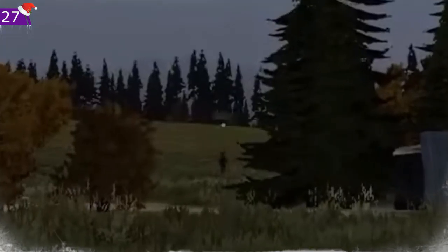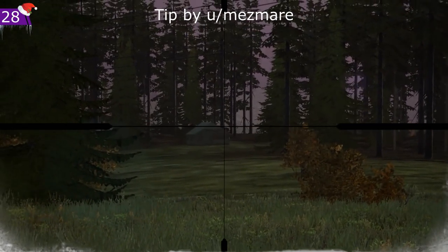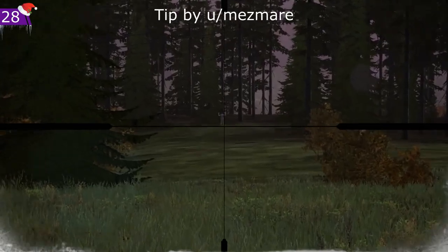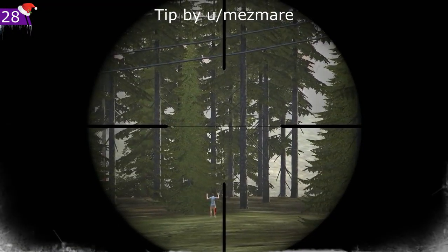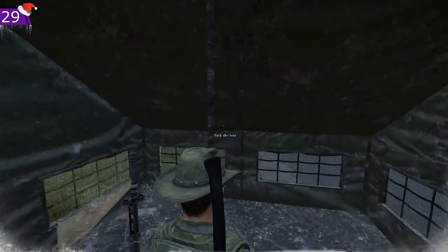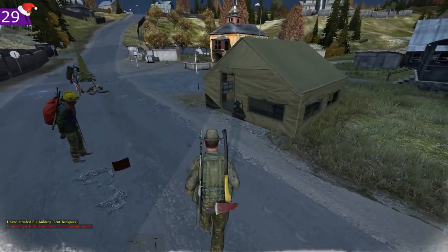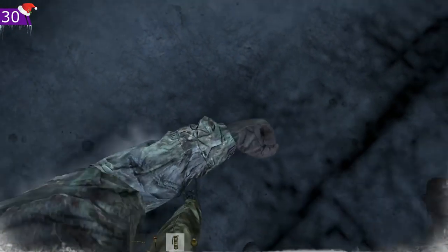The military tent has been added. You can open and close the windows and doors, but it can only be seen inside of 200 meters. You cannot shoot through the tent while you can see it, but you can shoot through it while you cannot see it — because DayZ. If you manage to find a damaged or badly damaged tent, you can restore it to the worn quality level with a leather sewing kit.